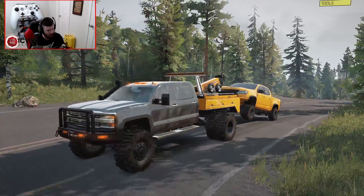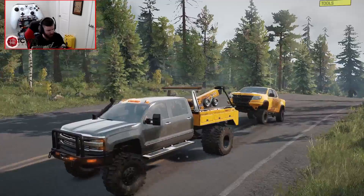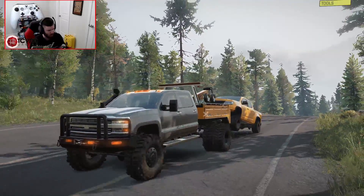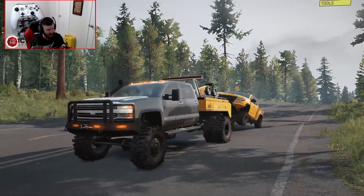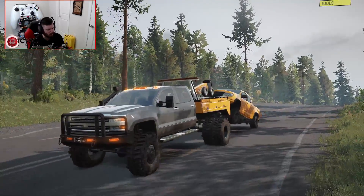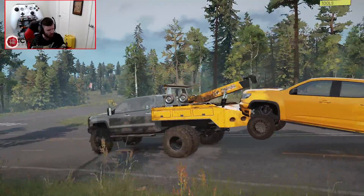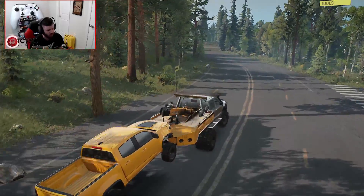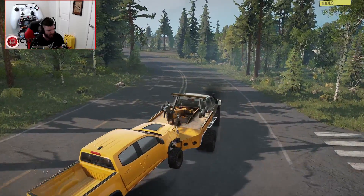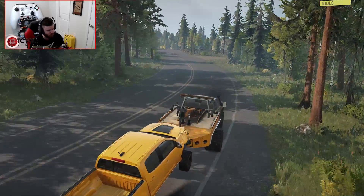Now we're going to make our way back to the garage. I've got to be smooth and easy with this because if I'm not, things go very bad very quickly. When you have the off-road four-speed, you're a little bit smoother than when you have the highway six-speed. For towing purposes, that's why I tend to stick with the four-speed — it's really predictable and easy to use. For the most part, this thing is actually towing really well.